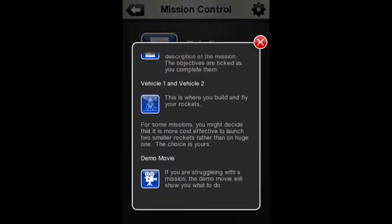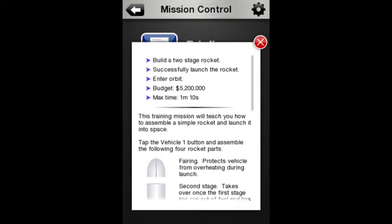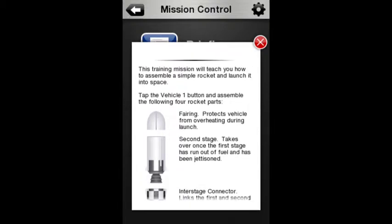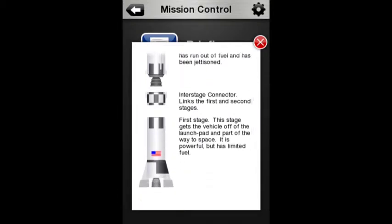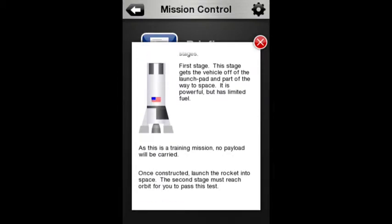Demo Movie: if you are struggling with a mission, the Demo Movie will show you what to do. T1 Launch Training: build a two-stage rocket, successfully launch the rocket, enter Earth orbit. Budget: 5,200,000. Max time: 1 minute 10 seconds. The parts needed are: fairing — protects from overheating during launch; second stage — takes over once the first stage has run out of fuel and been jettisoned; interstage connector — links the first and second stages; first stage — gets the vehicle off the launch pad and part of the way to space, powerful but with limited fuel.